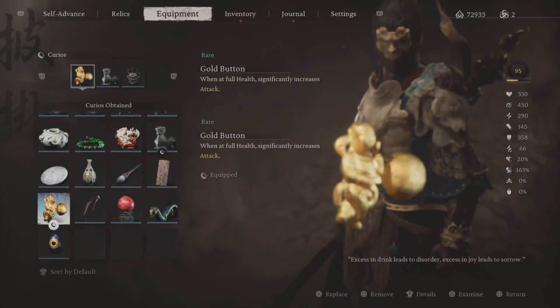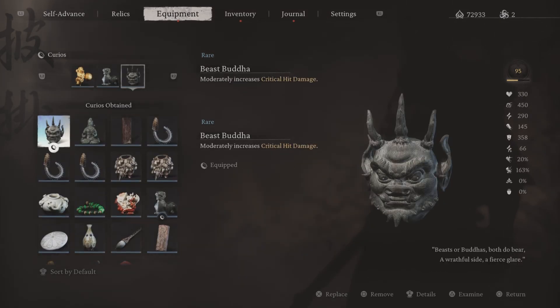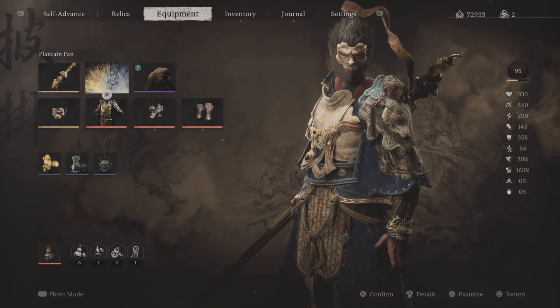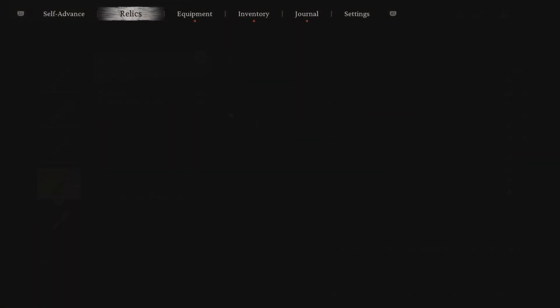Stick around for my stats. Currently level 95. These are my Kurios — although I did take damage, so the Golden Button didn't do much. The Tiger Tally and the Beast Buddha did help with that crit damage. All Gold Armor. Here's the Mad Tiger — increased maximum damage. The Fan, Vessel, and this is the Staff that I'm using.